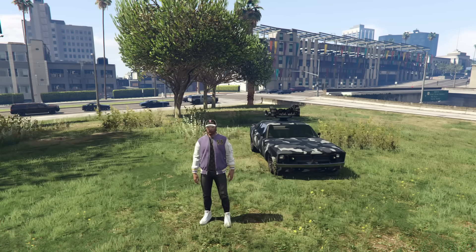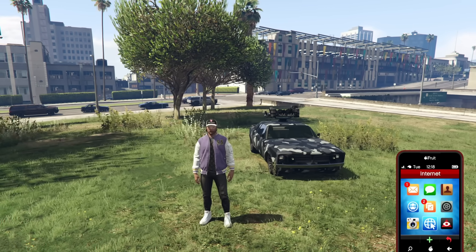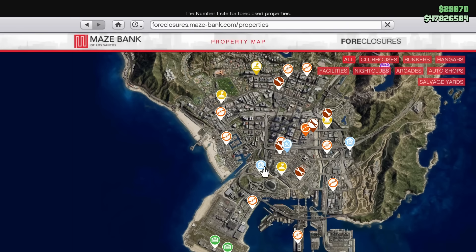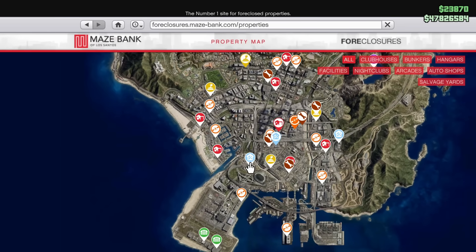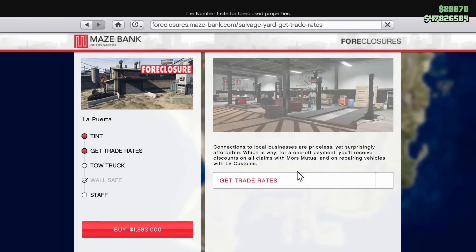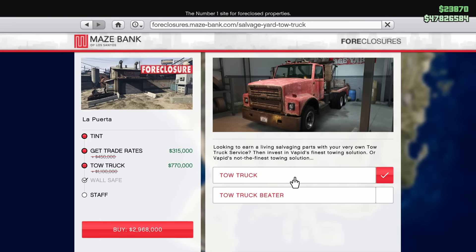Speaking of the salvage yard, we have some discounts this week. The salvage yard, for I believe the first time ever, has been discounted on the Maze Bank Foreclosures website — they are 30% off this week plus upgrades and renovations. If you're planning to buy one, you can go for either of the tow trucks — it's mostly about looks. The regular one is slightly faster compared to the beater, but depending on how much you care it might not be worth the upgrade.